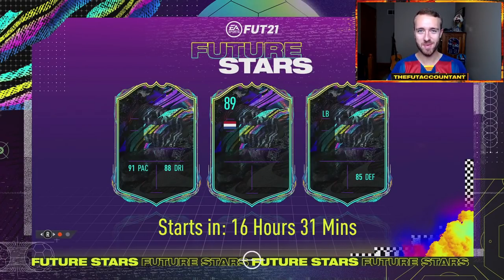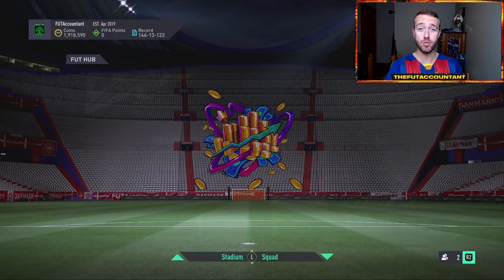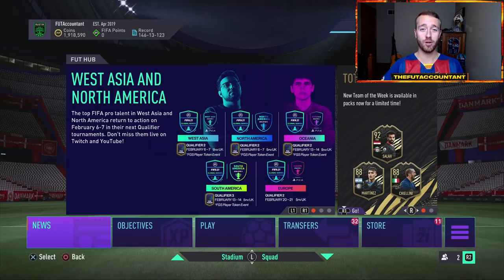Hey guys, it's Nate aka The Foot Accountant. Welcome back to the channel. It's another promo Friday in FIFA 21 Ultimate Team and today it's Future Stars — Future Stars week one. We'll see if there's a second week, but it starts today with some of the young talents across the world. We're going to see which of them get crazy insanely boosted cards today on Friday in FIFA Ultimate Team.